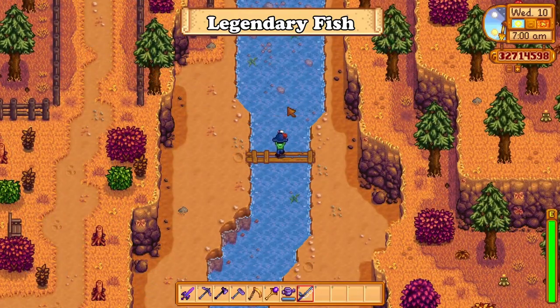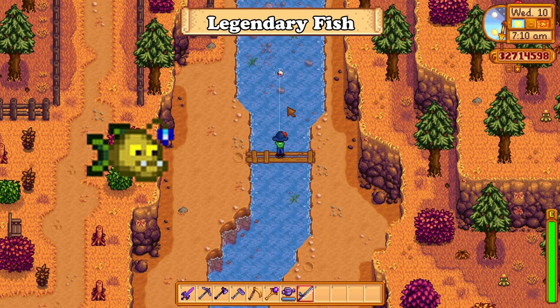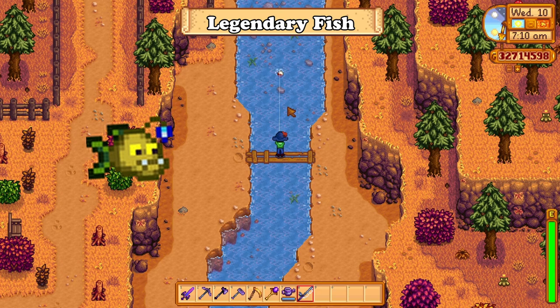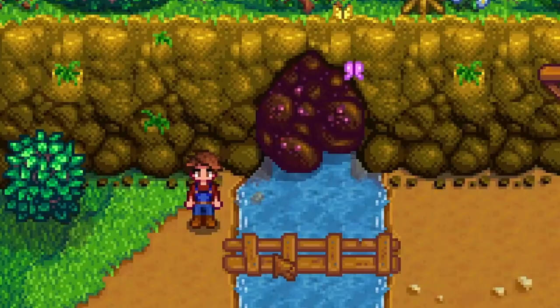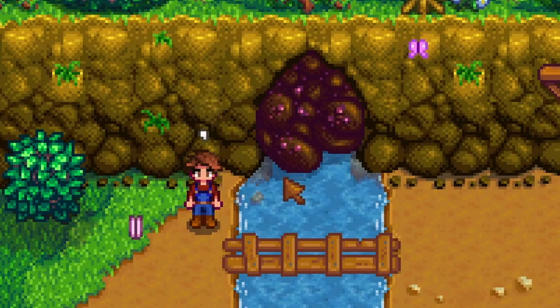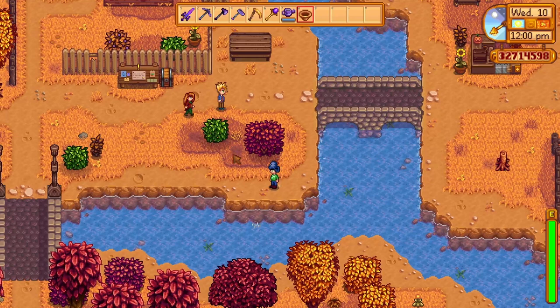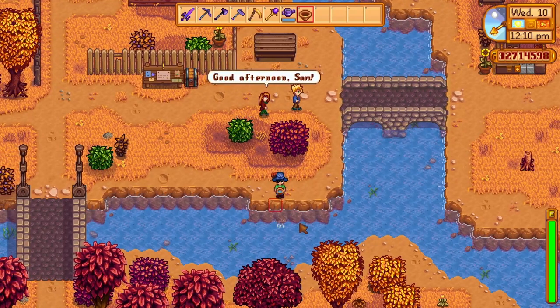The legendary fish for this season is the angler fish, which can be found at the top of the river in the town when you fish from the plank bridge. Completing the aquarium bundle removes the glittering boulder, giving you access to panning in the rivers and lakes around the town, which will get you ores and gems and a chance to get the lucky ring.